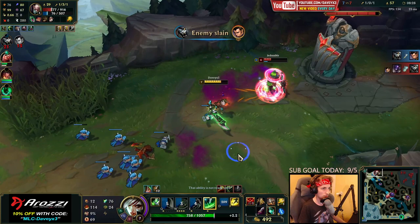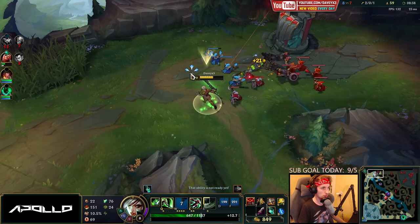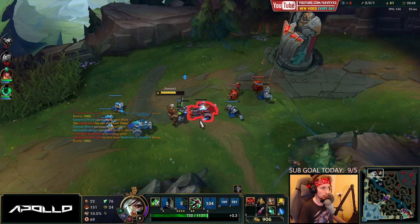My damage on W is just incredible right now. Singed has got like 1200 HP or something, and the fact that we're doing like a corner of his health bar just with an instant stun is incredible. Time to get my Mercs.